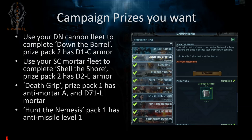Use your Strike Cruiser Mortar Fleet to complete 'Shell the Shore' and get the D2E Armor, which gives you more evade bonuses so more incoming projectiles miss your ships. In 'Death Grip', the first prize pack has the Hailstorm anti-mortar and the D71L Mortar — you want these two so you take less mortar fire in Forsaken Mission. The D71L is slightly superior to the Negotiator tree. If you can do 'Hunt the Nemesis' at least at the first level, prize pack one has the Phalanx anti-missile Level 1, which will help in Forsaken Mission and against Level 75 Elite Salvages that fire a lot of long-range missiles.